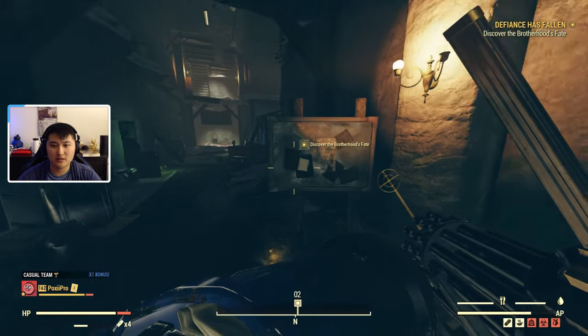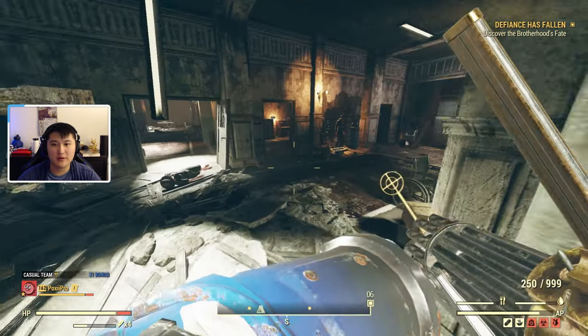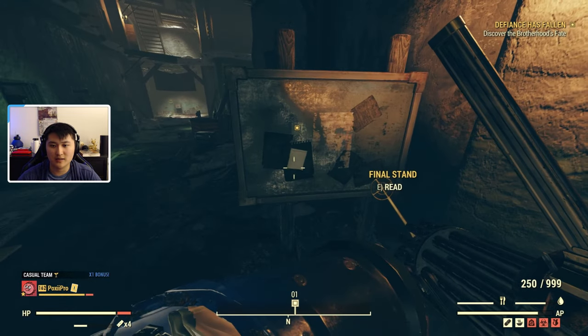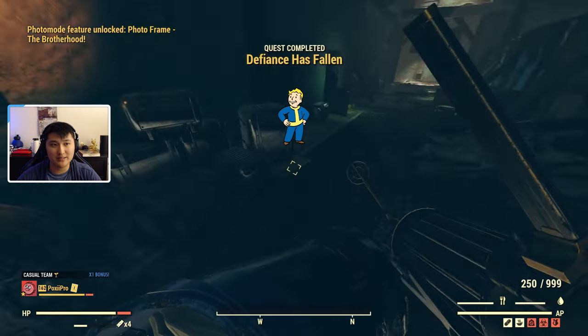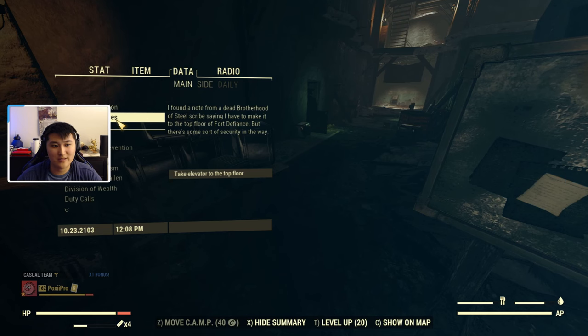Now we can actually go up to this board. This door is going to open once you power it, and this is where we came out from. Once you go through the door, we can actually get this note called Final Stand. Once we read this note, it's going to progress our quest line. Defiance Has Fallen is now completed and it's going to start another quest. This is the quest that starts after you finish the quest line at Fort Defiance.